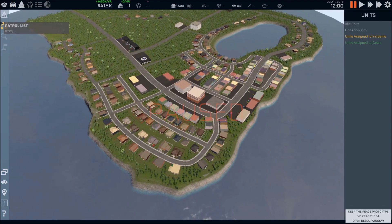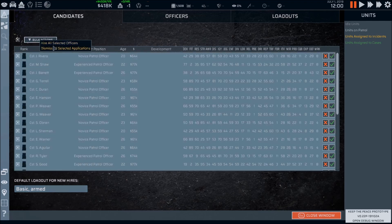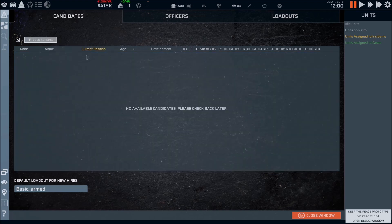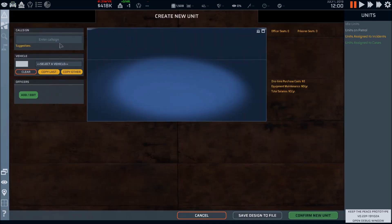Let's go ahead and pause again. Basic armed is going to be the loadout because we're just doing it like America — if you're a commissioned police officer, you're armed. Hire all selected officers, boom, easy peasy. Unit management — you guys have seen this; we'll get back to changing the officers when we can.